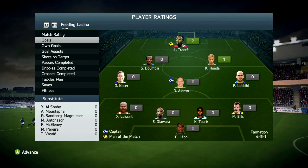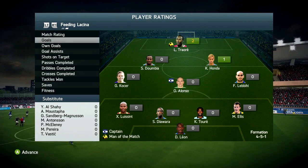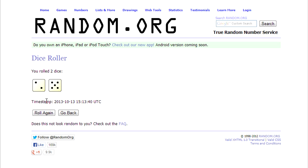Dumbia gets two assists — he's an amazing center attacking mid. If you're building a team and looking for a formation that will help you win, I really recommend 4-5-1 because it's so good at scoring goals.